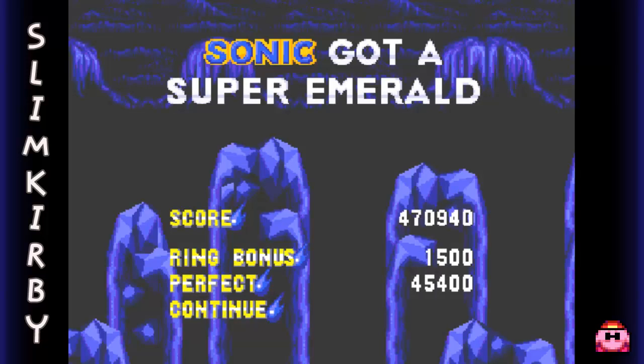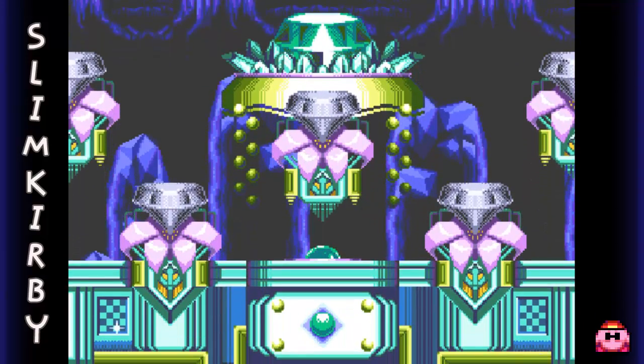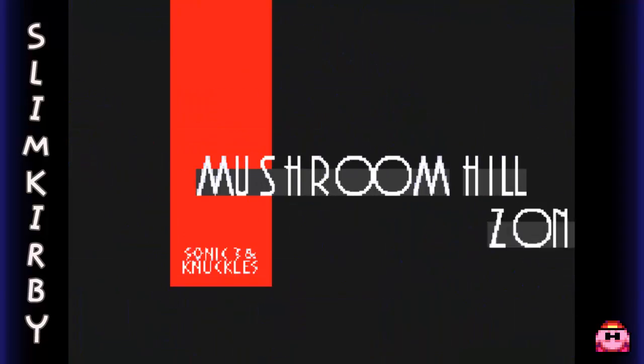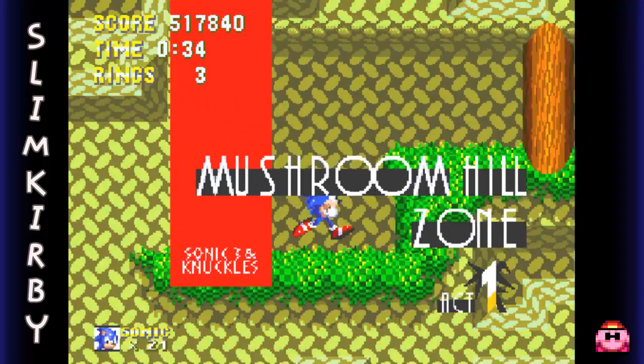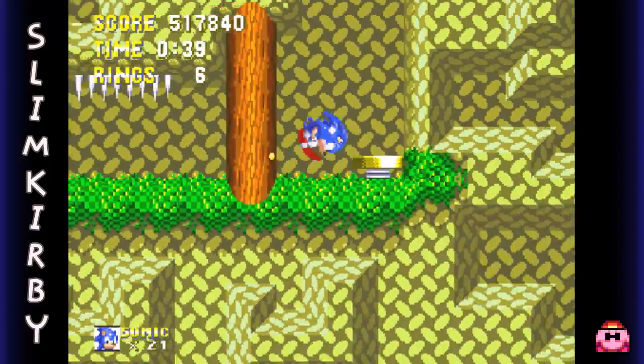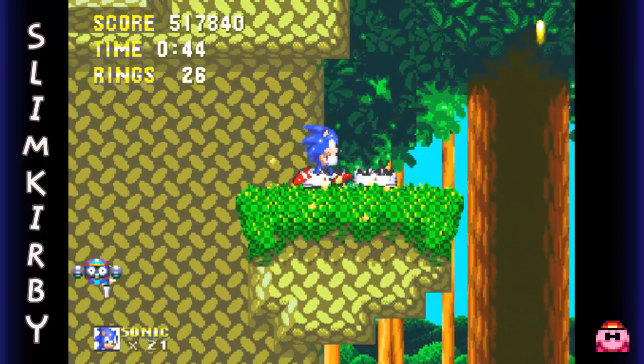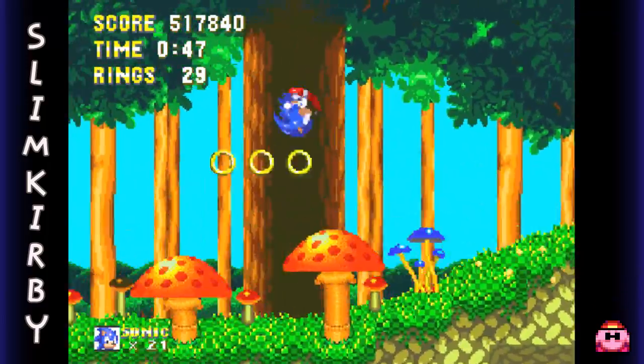I should also mention that that little first part where we see Knuckles putting the Emerald away actually doesn't exist in the Sonic and Knuckles version of the game. This is just if you attach Sonic 3 and Knuckles together. So now we're going to go on a quest to collect all seven Emeralds again, but the Super Emerald variations. And if we can do this properly, we can actually get all seven Super Emeralds in the first zone. Which is kind of what I'm going to aim for, but if I don't get it, I'm not going to cry about it either.